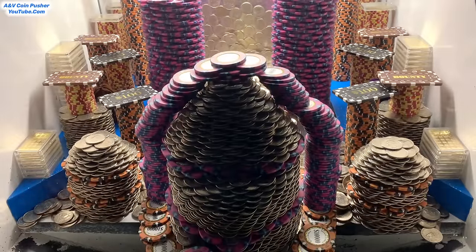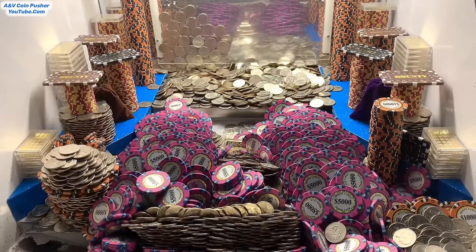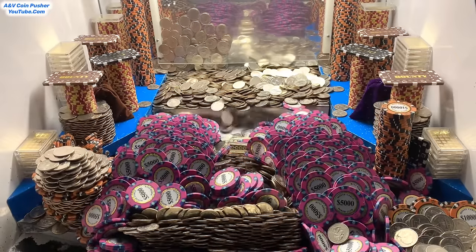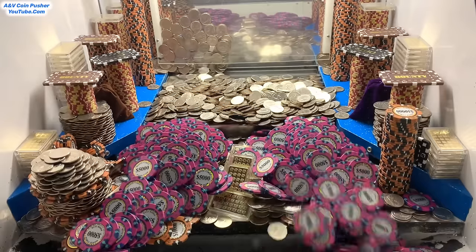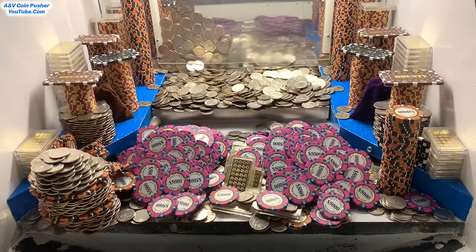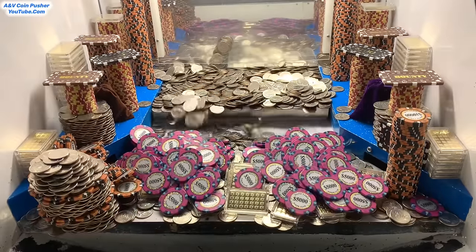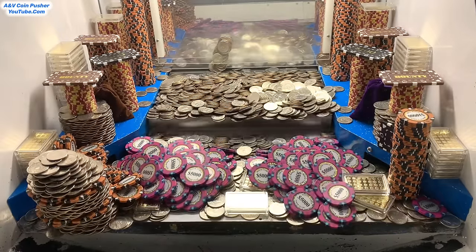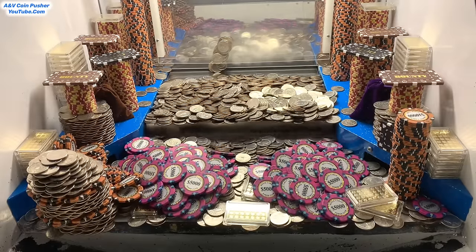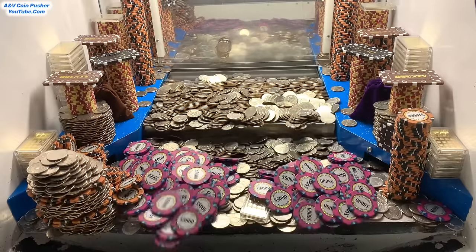That quarter tower is trying to go — keep a close eye on that. This is intense. There they go. Holy moly, almost all of it got stuck against the glass. Oh my goodness — that was an avalanche right there, that was insane. That was an infinite waterfall right there. First the quarter tower fell down, then we got them $5,000 towers. That is insane.